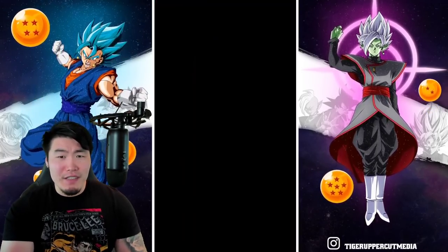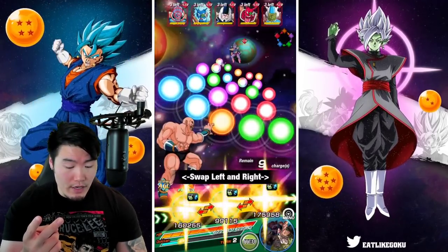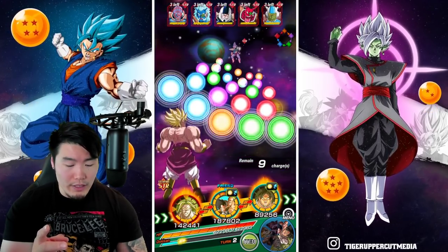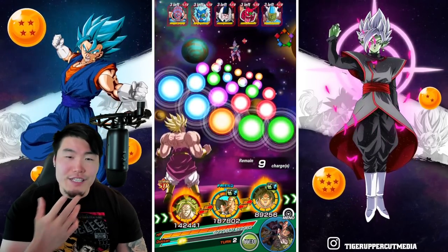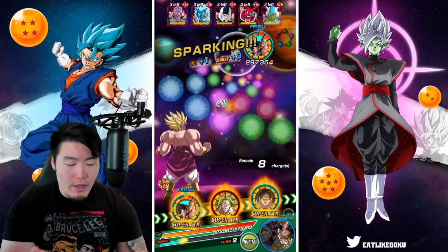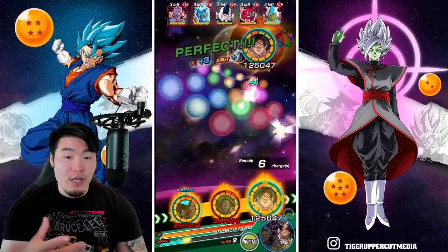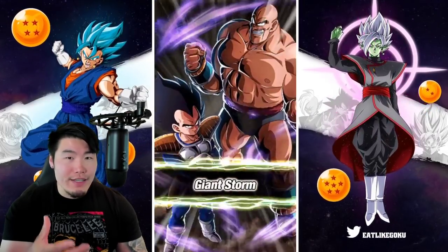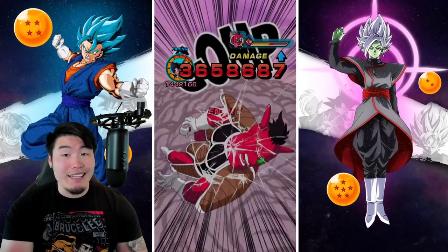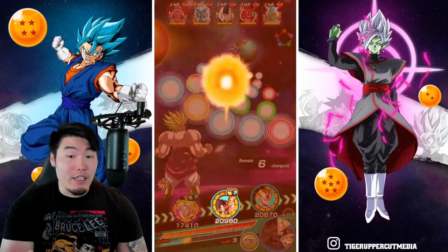Alright, first wave pretty easy, lots of damage, looking pretty good. Now we are on the second wave. I'm kind of curious to see how much damage LR Broly actually does. There's actually no way to get a super with him though. I know that enemies get damage reduction against any attacker that's not the advantageous type, but how much of a damage reduction are we talking — 10%, 50%, or 90%? Because if it's 90%, Broly would be doing basically no damage, but I'm just curious to see.